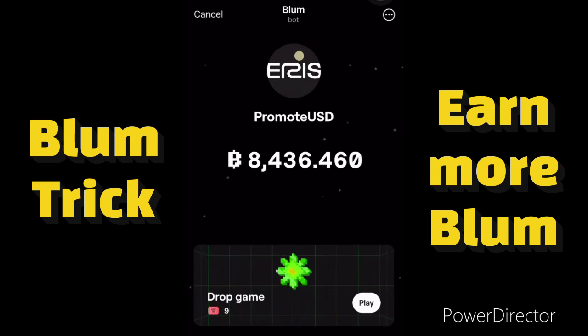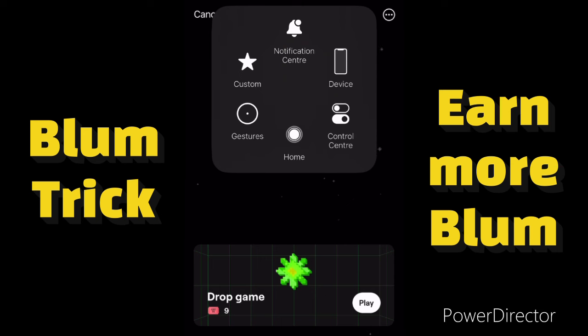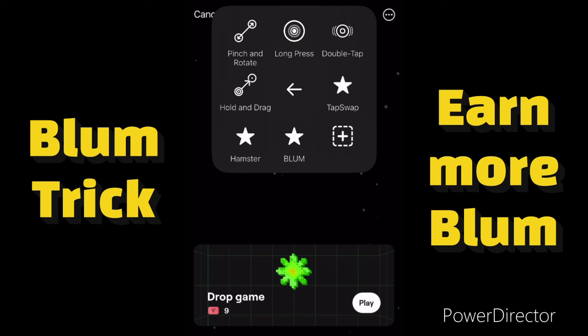For iPhone users, you click on the Control Center. When you click on the Control Center you see a 'Custom' option with a star icon — click on the star and you see a plus sign, click on that plus sign. I've already done this for Top Swap, Hamster, and Bloom, but let me show you guys how to do it on your Bloom — so you click on the plus sign.